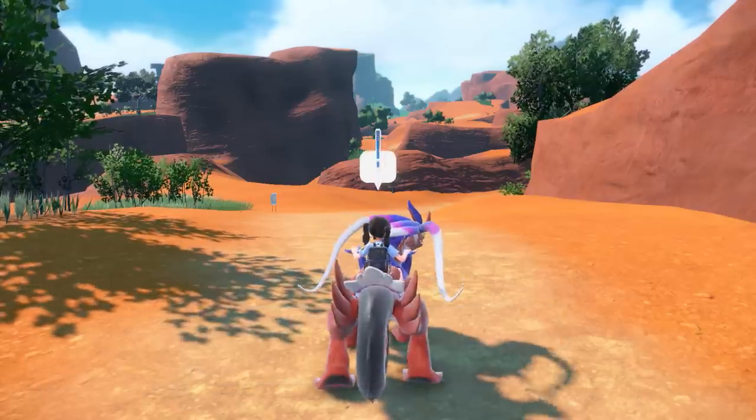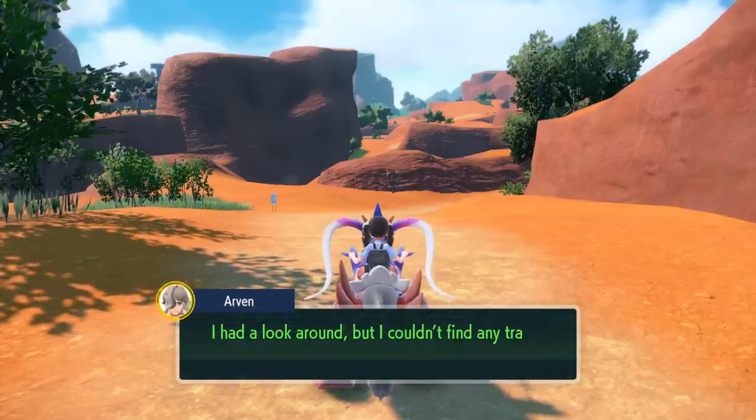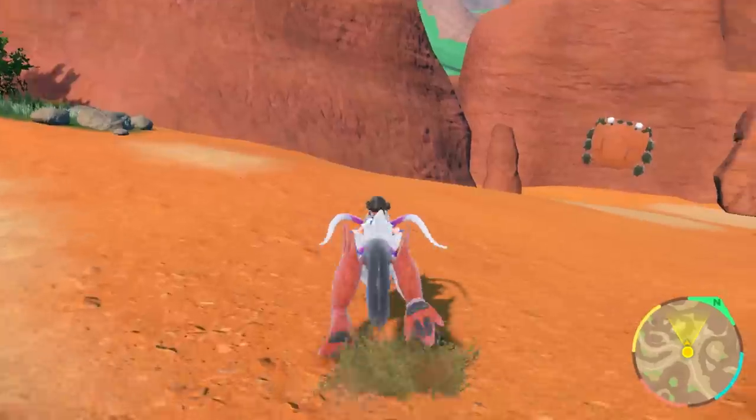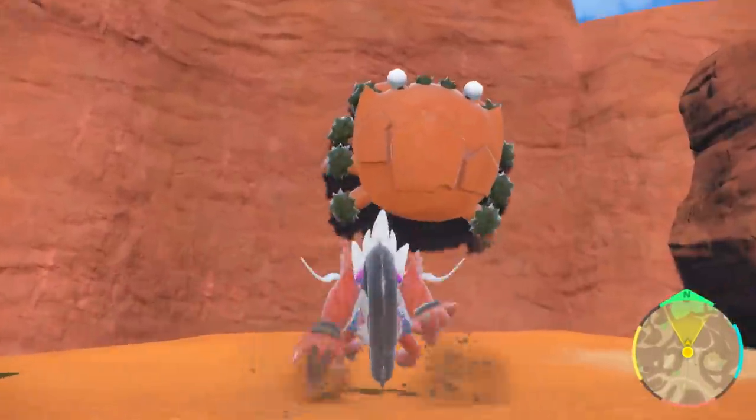Oh! Her Rotom phone is ringing. Sounds like Arvin, her friend in the next grade up, needs some help. To give Arvin a hand, the Trainer's headed to a rock face where a Titan lurks.